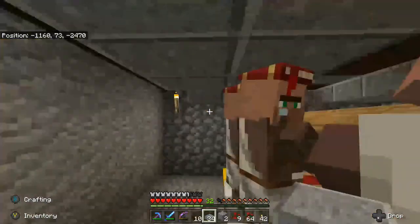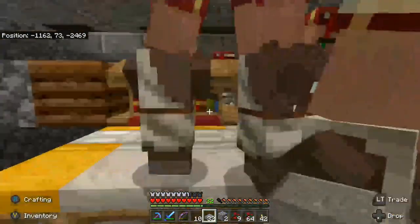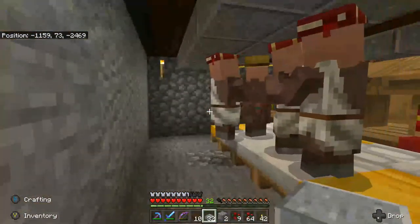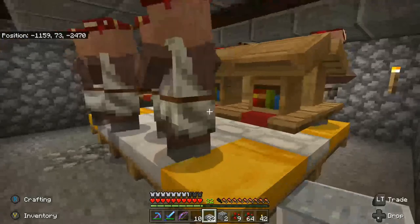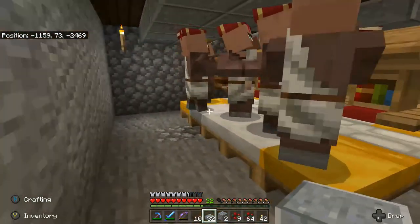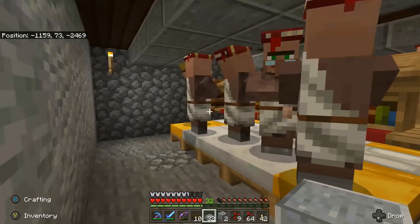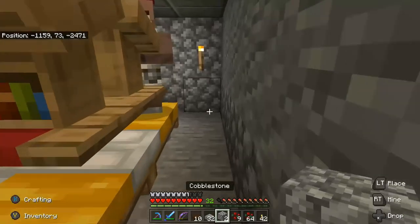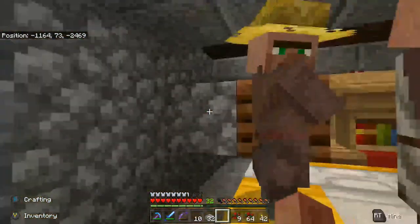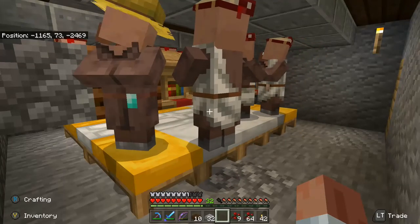That side is done. They're out of the way so we'll be able to get the rest of this side. In order to complete the next step, we do need to wait until the villagers are sleeping again and back in bed. That way we can assure that everyone is in the right spot, because the next thing to do is actually put the cage around them. So when we come back to nighttime, I'll meet you guys back here and we'll finish up.